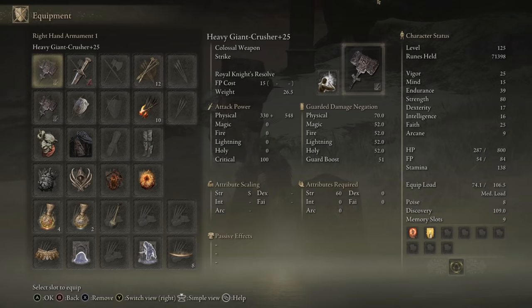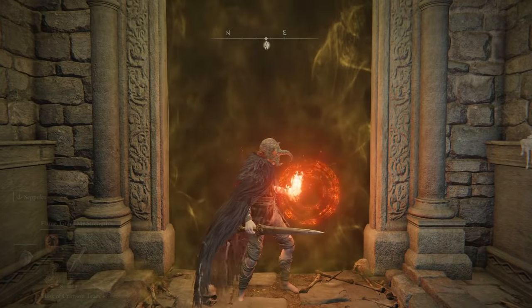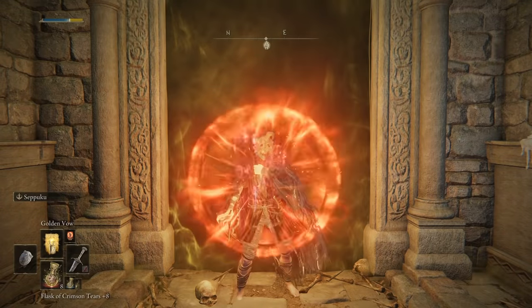Now let's talk stats. You want 80 strength and 25 faith to power the incantations. After that, you need at least enough equip load for a medium load with everything you're holding - which is a heavy lot of equipment. Then pump all remaining points into vigor.